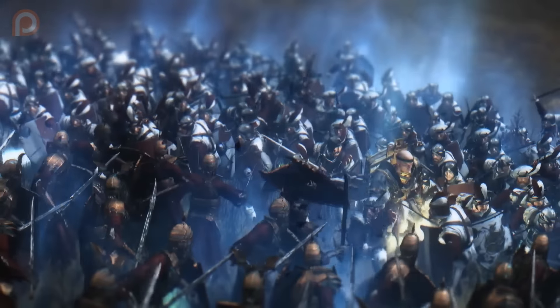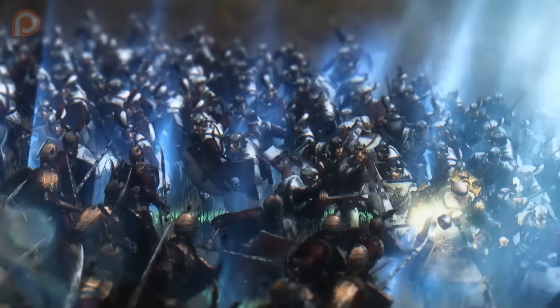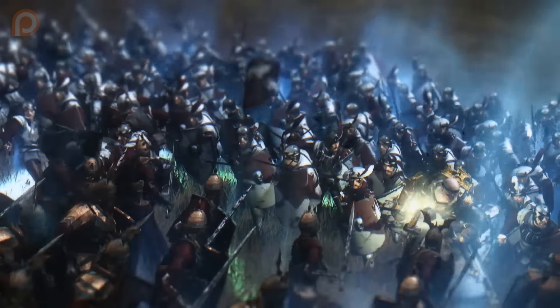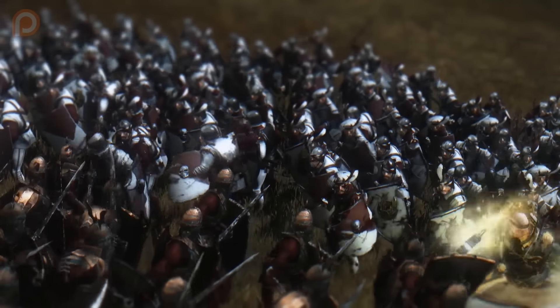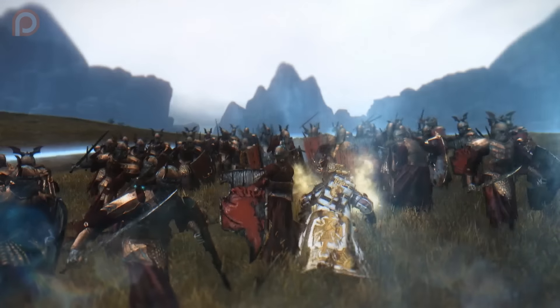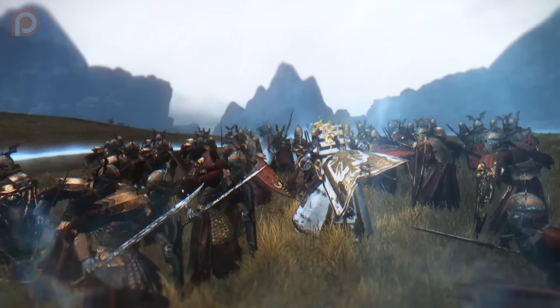The Grand Hammer of Sigmar gives plus 34 melee attack for 36 seconds to units within 45 meters. The Grand Shield of Faith gives plus 22% damage resistance for 21 seconds within a radius of 60 meters. And Grand Soul Fire has a larger strike area of 20 meters, bombarding for 7 seconds and increasing magic resistance by 90%. Make sure to use these abilities on the appropriate units.